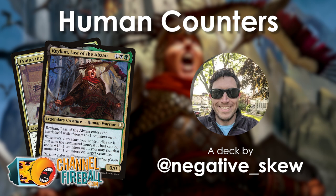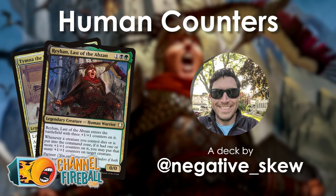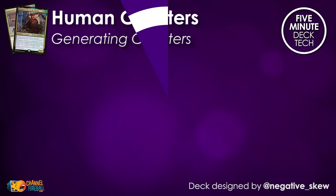Time for a five minute deck tech, and this time around we've got a partner deck with Rayhan, Last of the Abzan, and Timna the Weaver. But it is Rayhan that takes center stage here in Negative Skew's list, as this is a deck all about humans and putting plus one plus one counters on them, getting all sorts of value along the way. There is a lot of stuff to get through — it is a very complicated and finely tuned machine.